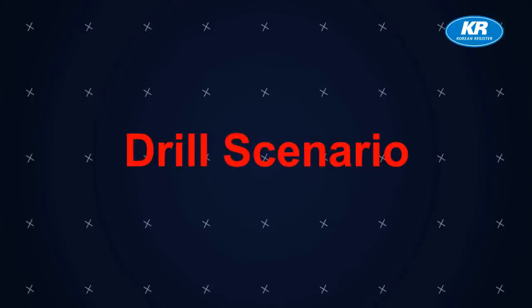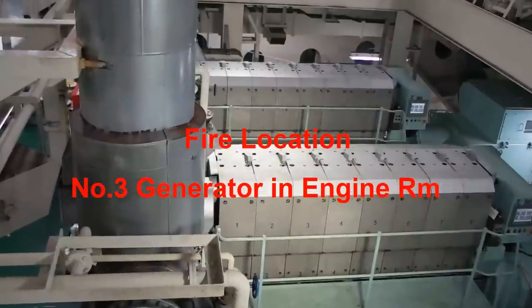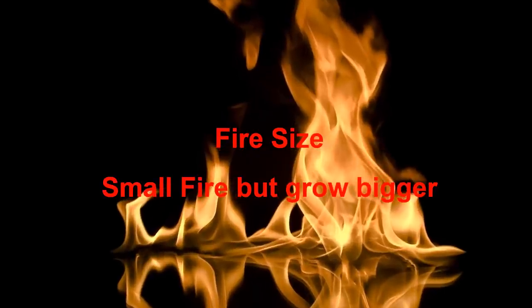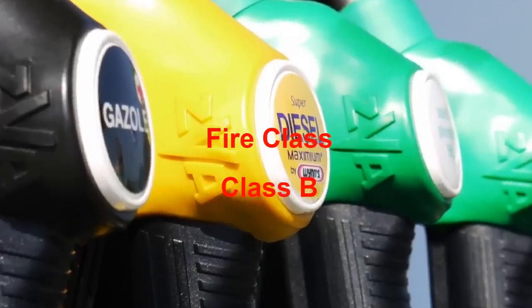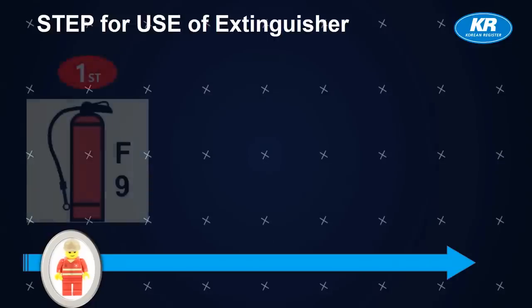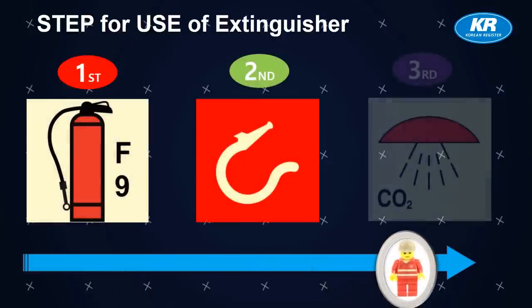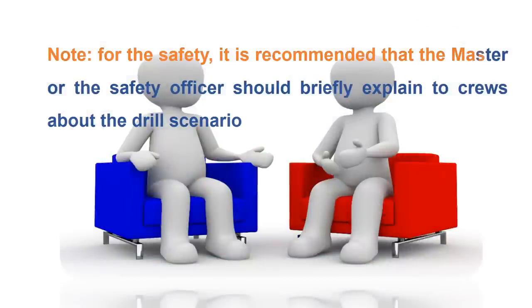Drill Scenario: Fire Location — Number 3 Generator in Engine Room. Fire Size — small fire but grows bigger. Fire Class — Class B. Steps: first, portable foam; then fire hose; finally, CO2 system. It is recommended that the master or safety officer should briefly explain to crews about the drill scenario.